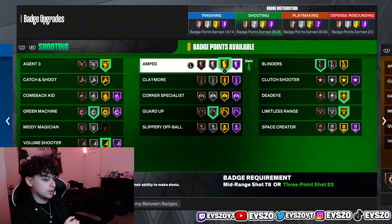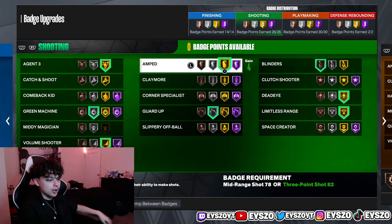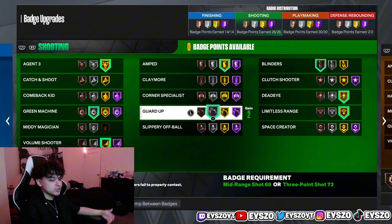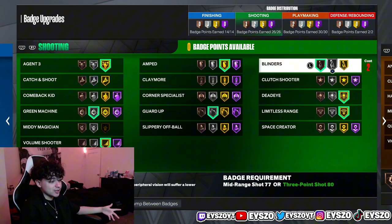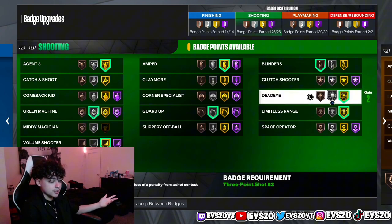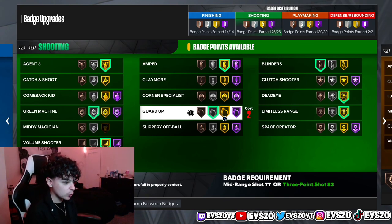Amped is on gold — at this point I might as well not even use this badge because my jump shot is still slow when I'm tired, so I really don't know if this badge works. Guard Up is on silver — I dropped it from gold so I could put Amped on gold to test it. Blinders I took down to bronze — I don't see a difference with it on or off. Dead Eye is on gold and Limitless Range is on gold. The most important thing to shoot is Limitless Range — the badge can be bronze, silver, or gold, it doesn't matter as long as you have it on. Limitless Range doesn't only mean you can pull from deep — it means you can also pull a deep mid or a regular standing three. That's why it's the most important badge to me.